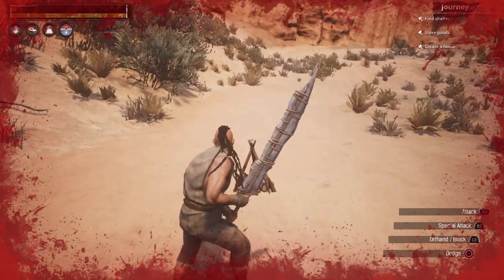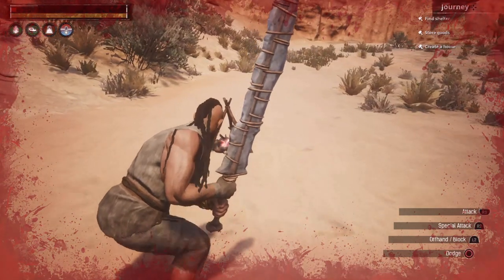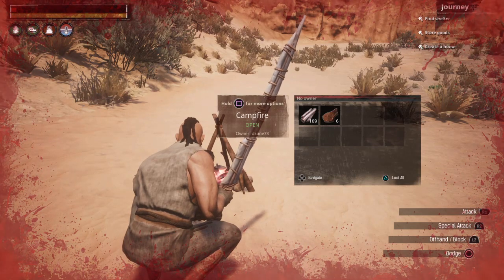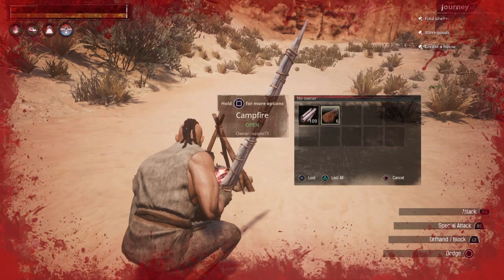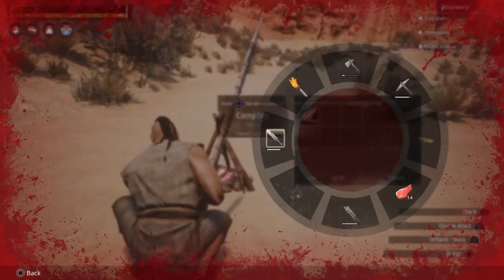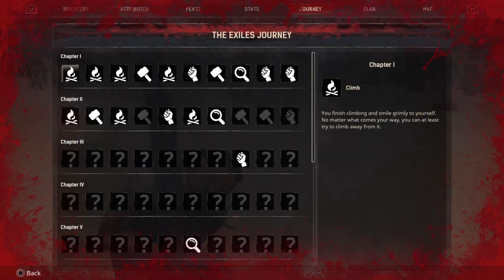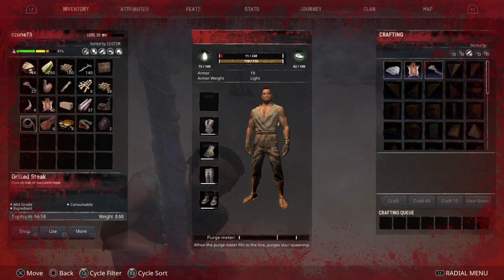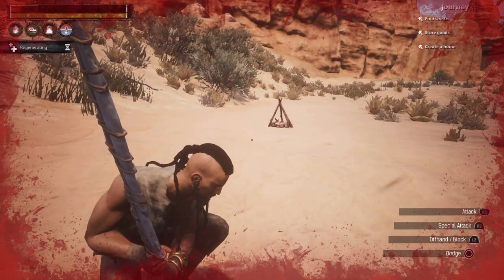And of course this thing has to be so touchy. There we go — got the meat. As you can see, I've got six pieces of cooked meat. I'm just going to take those. Go back to your inventory and I'm just going to eat all of those because I need it. That should give me some of my health back.